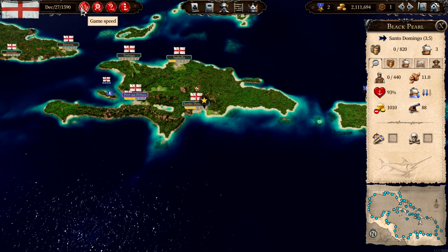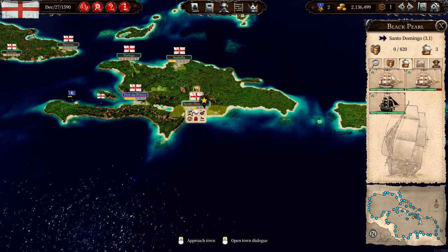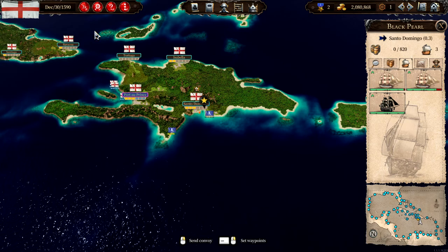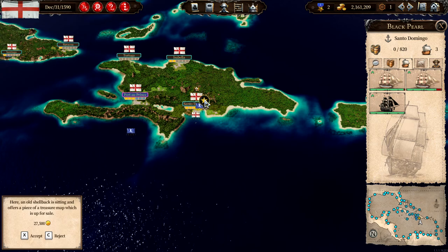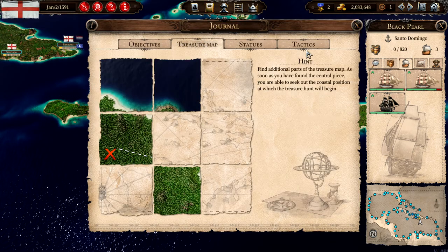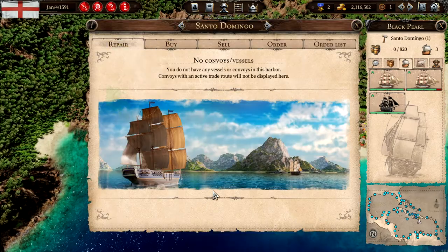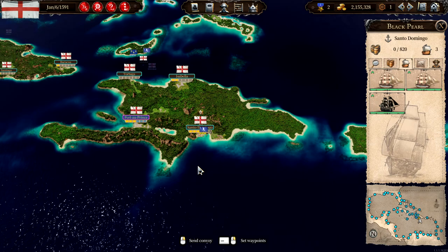With the Black Pearl and our new military frigates, we can probably repair them. Let's head over here and buy this treasure map and see if we can start looking for that. Treasure map — we have no idea where it is. Let's head to the shipyard and repair. We'll just wait until both vessels are built — I'll do a little fast forward to that, see you soon.